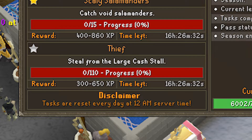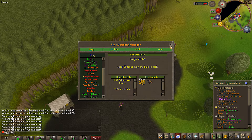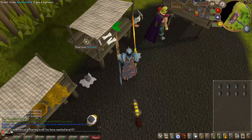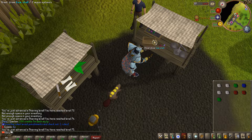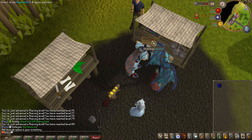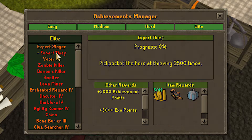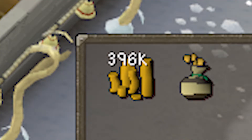We haven't trained thieving yet so this task is going to take a little bit longer - steal from the large cash stall 110 times. The fastest XP is over at the thieving area. I checked my achievements to complete some at the same time: steal 25 times from the baker stall, then move up to the spice stall, then the gem stall which has an achievement to thief from it 1000 times. This is the best XP at our level so we just kept going, lots of clicking. I did coin colon empty whenever I had a full inventory. Just before hitting 99 thieving I completed the achievement. Then went back to the large cash stall, stole from it 110 times, and made absolute bank.